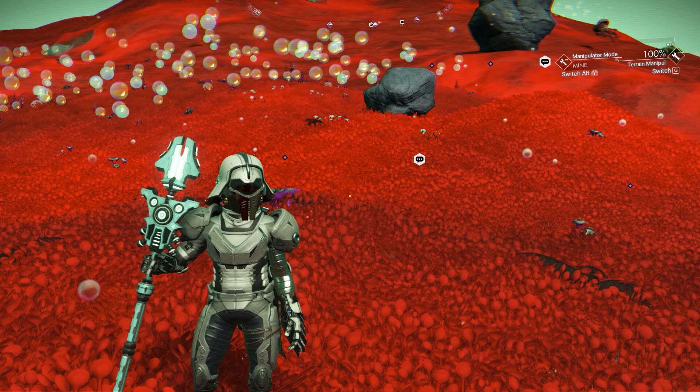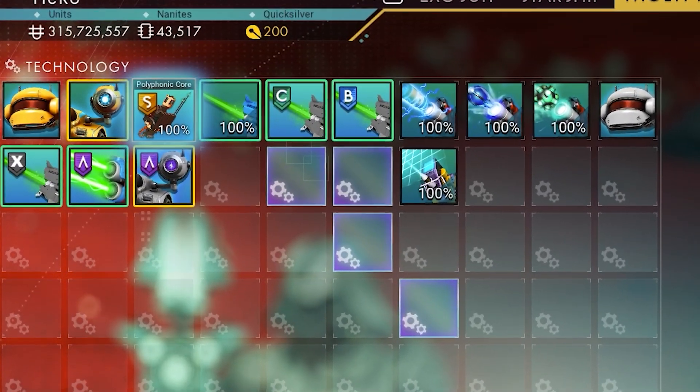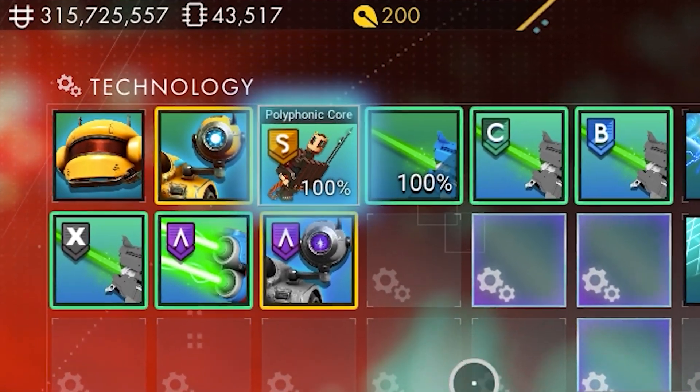To be able to get the new upgrade for your exosuit, you need to do the robot story mission. The new mission will get you the two new upgrades for your exosuit.